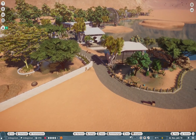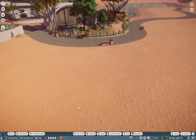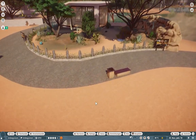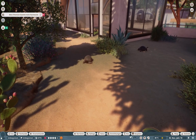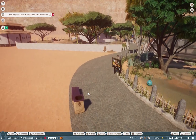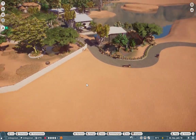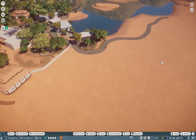Hello everybody and welcome back to Arizona Adventure Park. With this tiny new episode today, we are going to continue building in our Safari Zone. In the last episode I built the habitat for the Aldabra giant tortoises, and in this episode I'm going to prepare for a big savannah right here in this area.